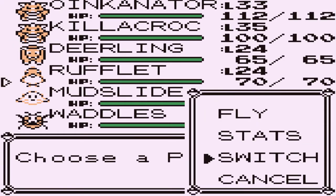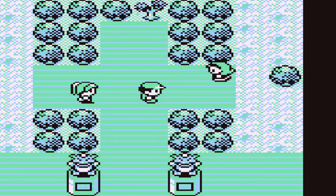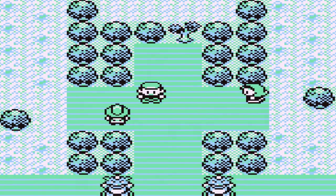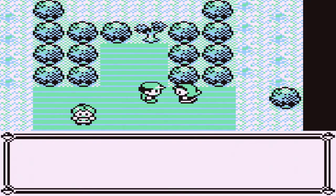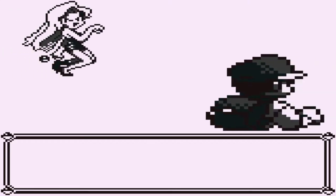Oh yeah, it's Rufflet! So we're going to use this guy, the Flying-type Pokemon himself, and we're going to battle this trainer right here. As you guys already know, good old Draven does not back down from a challenge, so he's going to be battling everybody in here, including their mamas.